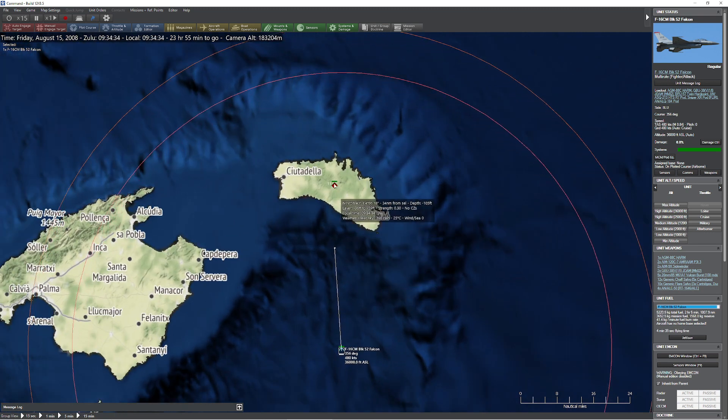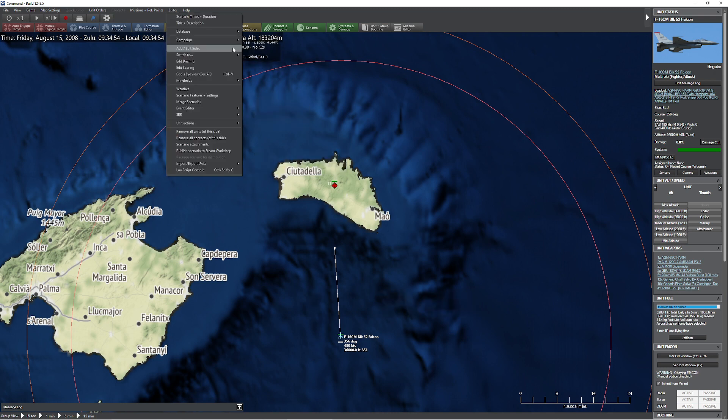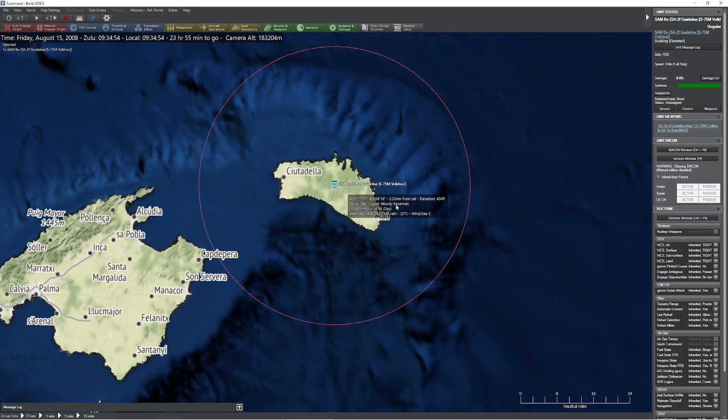So what we're going to do is we're going to go annoy this SA-2 here. I'm getting well within range. Normally, of course, I'd be firing that HARM off because I'm sure it's going to want to inconvenience me.